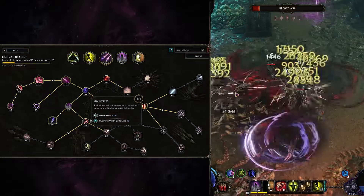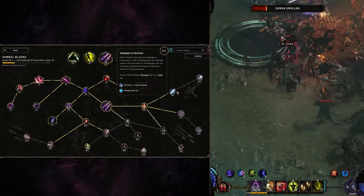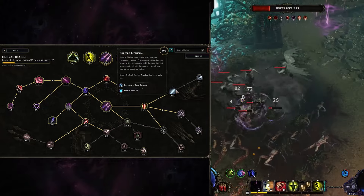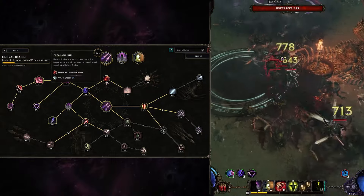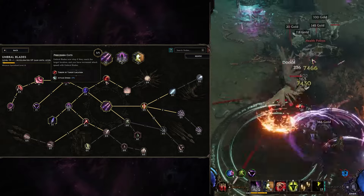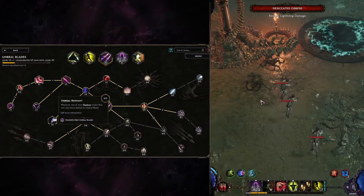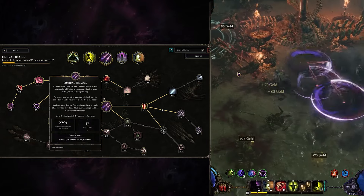To the right I'm taking Jacked Carvings because that way we do a little more damage. That's the same reason why I'm taking Soul Thief. You can also take a physical-to-cold conversion for Umbral Blades itself, but I'm not really a big fan of it and I don't think it freezes often enough to bother. Precision Cuts are pretty great as well because of the 'throw at target location' bonus if you're going to throw Umbral Blades itself. If you're not going to do that and just use ones from the Shadows, it's not really that important.